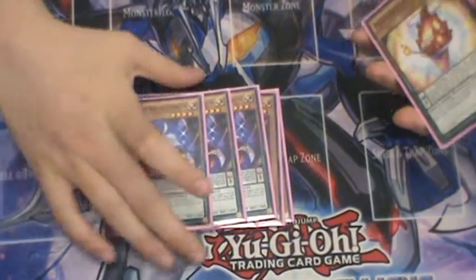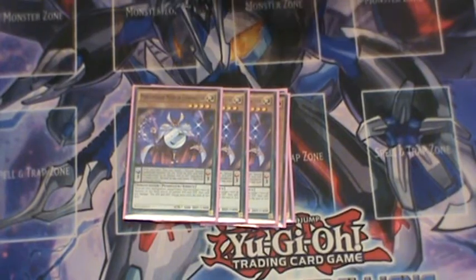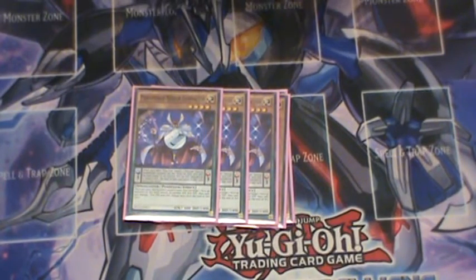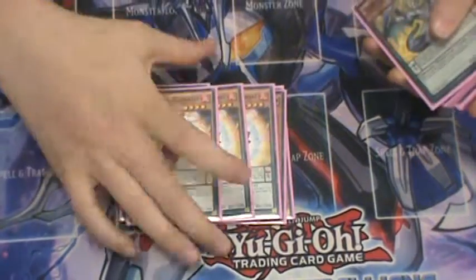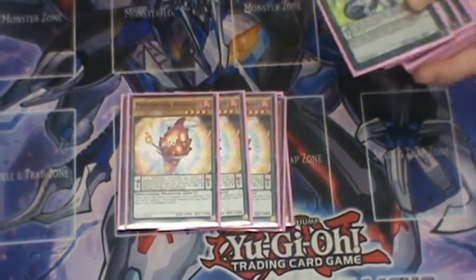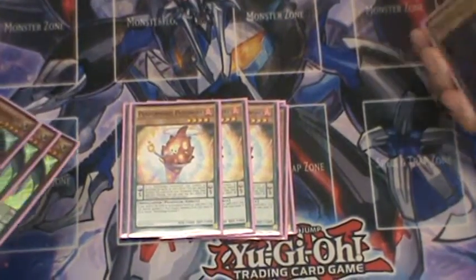Triple Mirror Conductor. A lot of people don't play triple, but I play triple because he's really good in the mirror match. He can also activate during Damage Calc and you can actually go for games with this guy, surprisingly. Triple Plushfire — pretty standard. Obviously he's really the best card in the deck other than Damage Juggler. Rip in Japan.